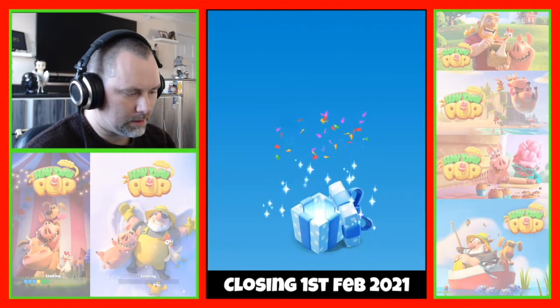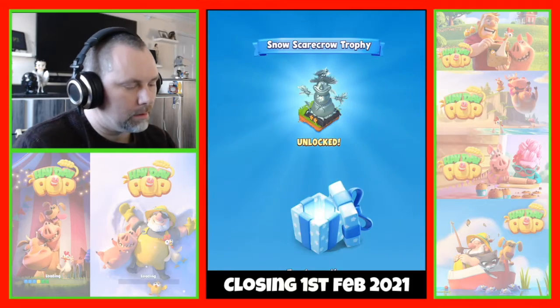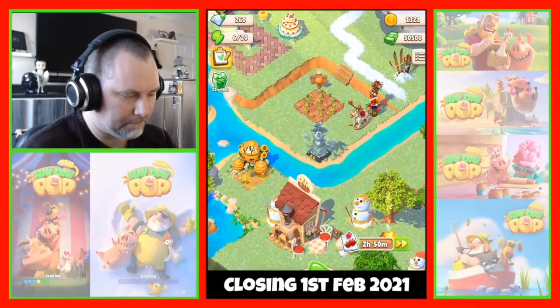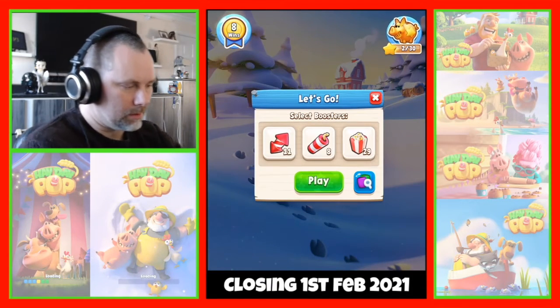Let's see what we're getting — we're up to silver! There we go, the silver snowman. Very good. Okay, let's move on and do a couple more puzzles.